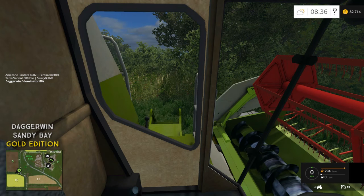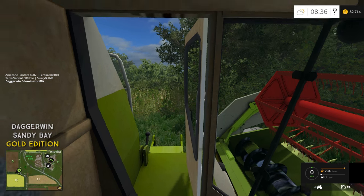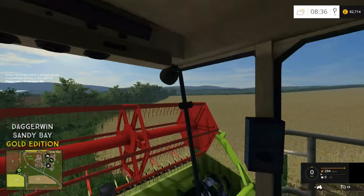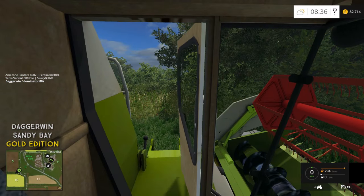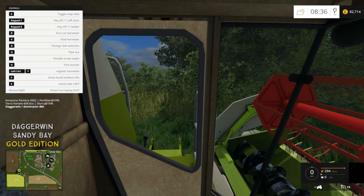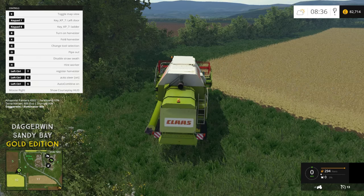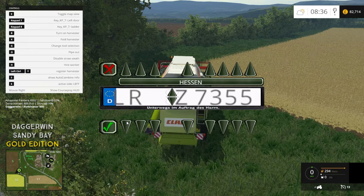To do the ladder it's numpad 8, and to do the door it's numpad 7. That opens what could be the air conditioning - I'm not sure if it actually had air conditioning - but if you want a bit of fresh air, we've got the door. Just checking if there's anything else. It says you can register the harvester, so I'm guessing that is a number plate. It is - I've done Dagwin before.